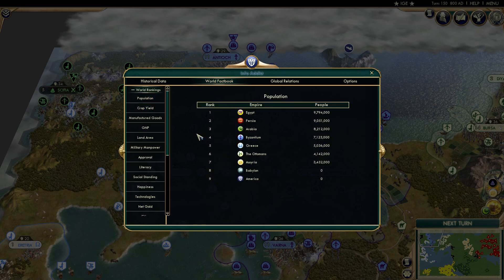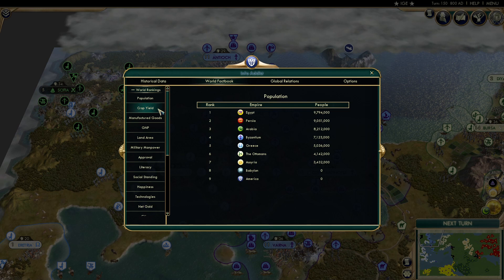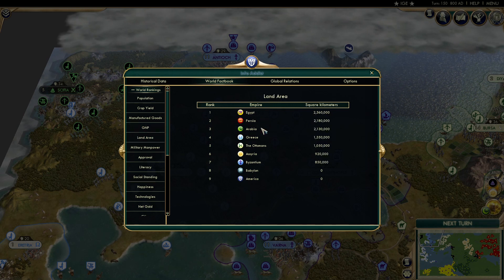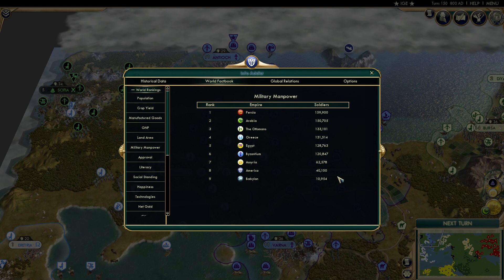Population: Egypt up to 9.7 million, 9 million for Persia, 8 million for Arabia. Crop yield: Persia leads, then Arabia and Egypt. Production: same order — Persia, Arabia, Egypt. Economy: Egypt flips to the top, then Arabia and Persia. Land: Egypt leads ahead of Persia then Arabia. Military manpower: Persia leads, then Arabia, with Egypt a bit further down. Social policies: Persia leads — they got the Oracle for a free one. Greece, Egypt, Byzantium, Arabia on 11 as well.